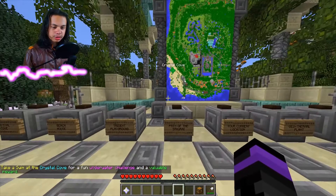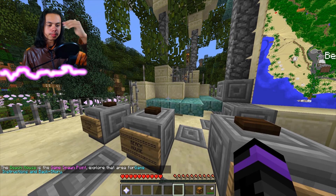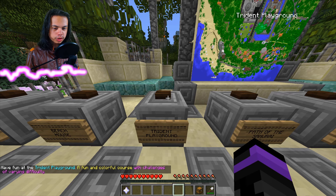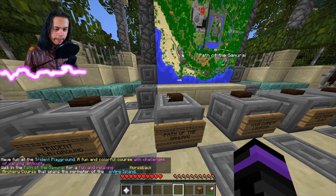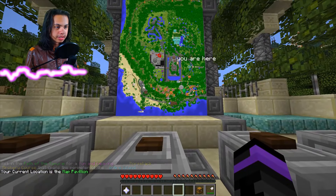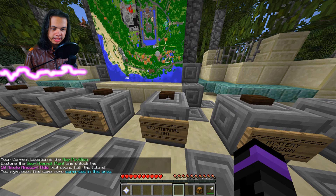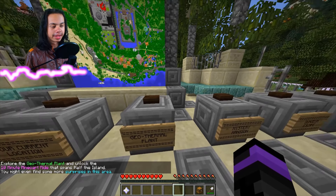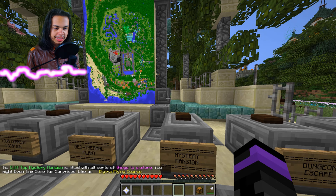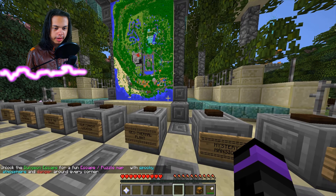So we got Crystal Cove — take a swim at Crystal Cove for a fun underwater challenge and a valuable reward. To the beach house is the game's spawn point — explore the area for game instructions and backstory. Have fun at the Trident Playground, a fun colorful course with challenges of varying difficulty. Walk in the path of a samurai for a fun relaxing archery course that spans the perimeter of the entire island. And it's showing us on the map — I should really be looking at that. Your current location: the map pavilion. A cliff top mystery mansion filled with sorts of things to explore. You might even find some surprises like an elytra flying course.